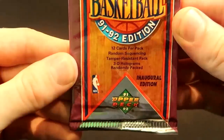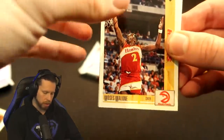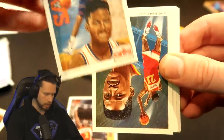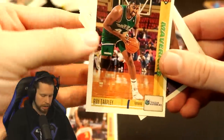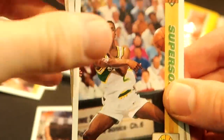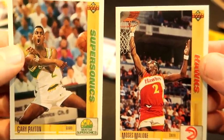The next pack is the NBA Basketball 91-92 Upper Deck inaugural edition. I thought that was Dominique on the jersey - but no, that's Moses Malone. Fs in the chat. We got Brad Daugherty, Dominique Wilkins again - we are pulling a lot of Wilkins today - Roy Tarpley, Terry Davis, Gary Payton! We gotta take the glove - he's definitely in the lead. Kenny Gattison, then it's between Gary Payton and Moses Malone. I think I'm gonna go with the glove.